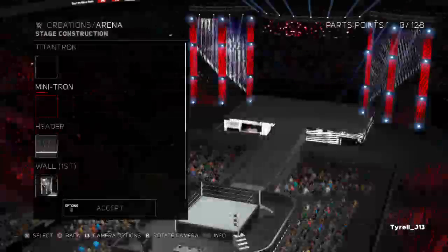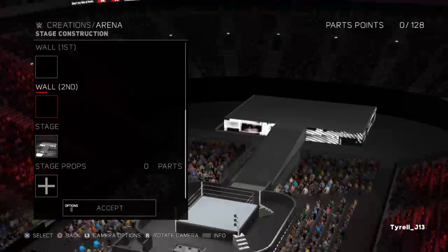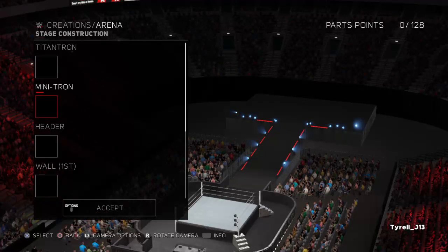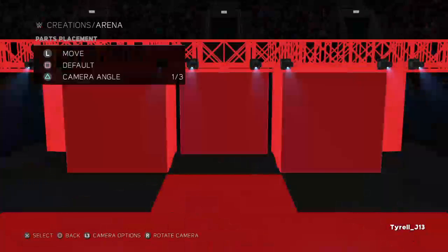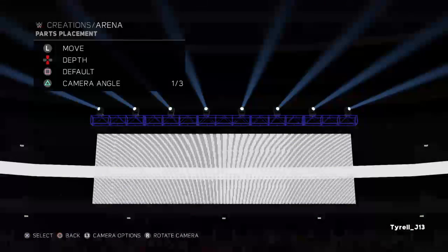First, what you want to do is delete all of the normal things that you have for the Raw 2014 arena. You want to change it to either of these options depending on the lighting you prefer. Now, this is where everybody messes up — they go for the one with the original TitanTron look, but it doesn't fit the TitanTron correctly. What you want to do is go to Header and select this one.